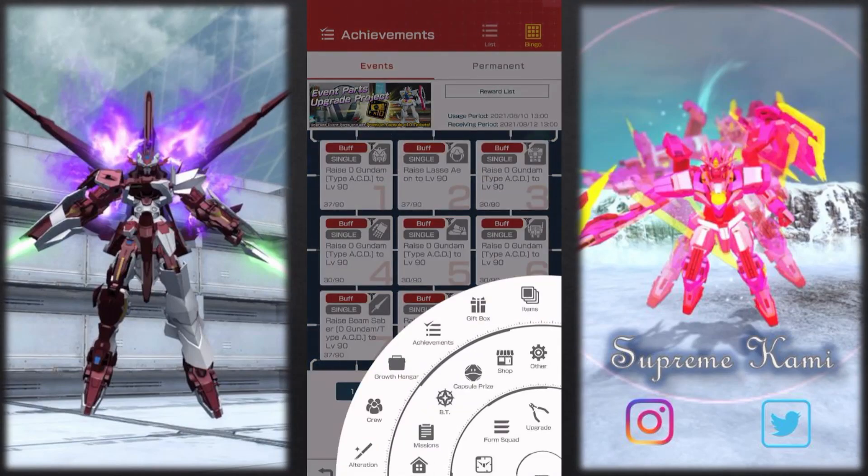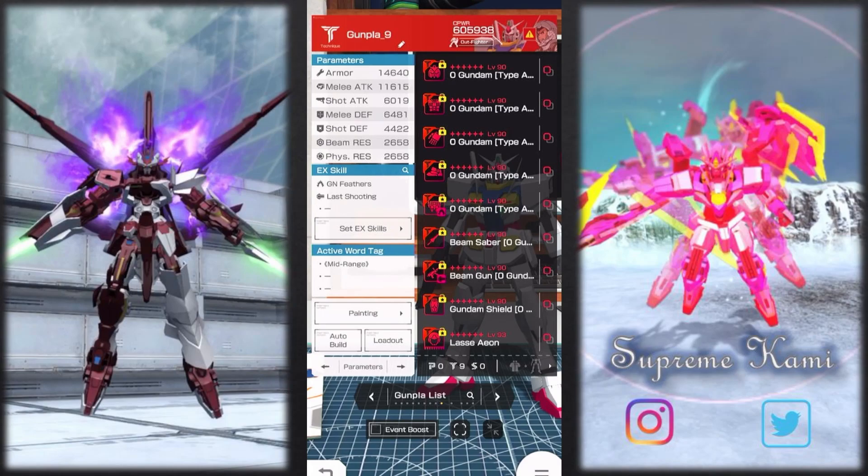I have successfully upgraded every part to level 90. This is going to be another one of your more expensive bingo sets. The most expensive thing people tend to look at is the materials used to upgrade — because you have nine parts and you do have to burn five sets of 18 tag awakening circuits. Those are the parts people tend to not have the most, because not only do they have to awaken this for the bingo set, they also have to upgrade other parts they need.